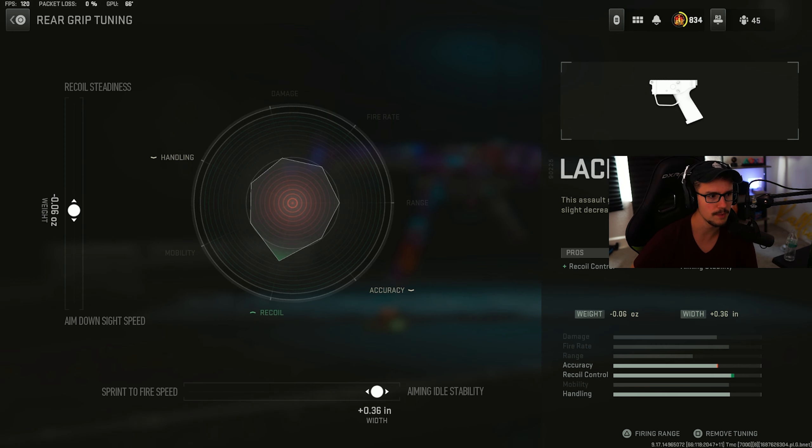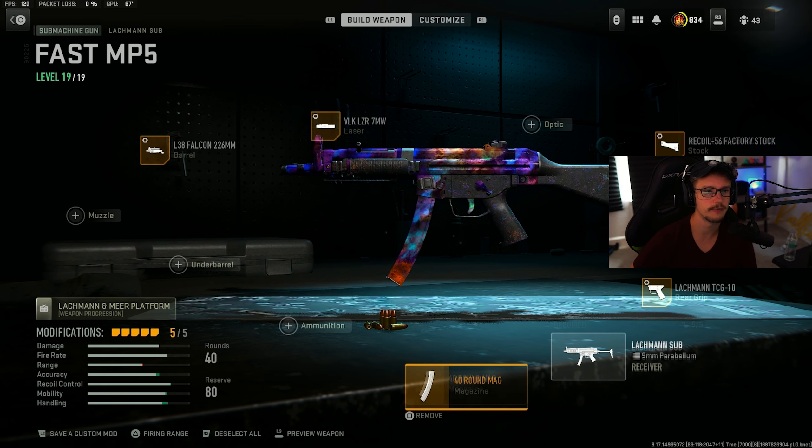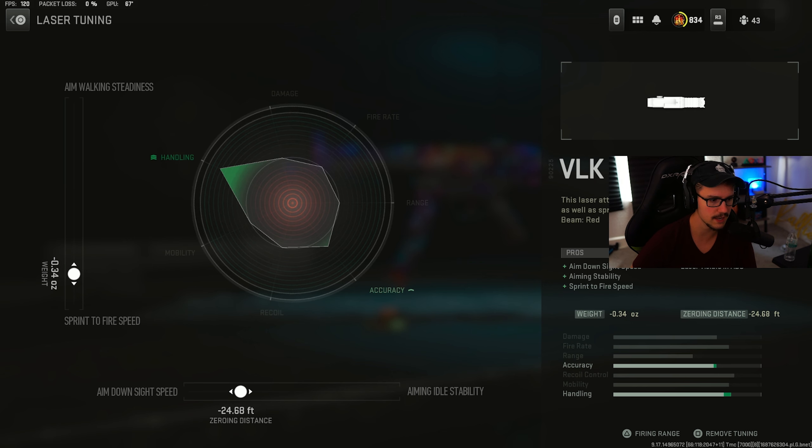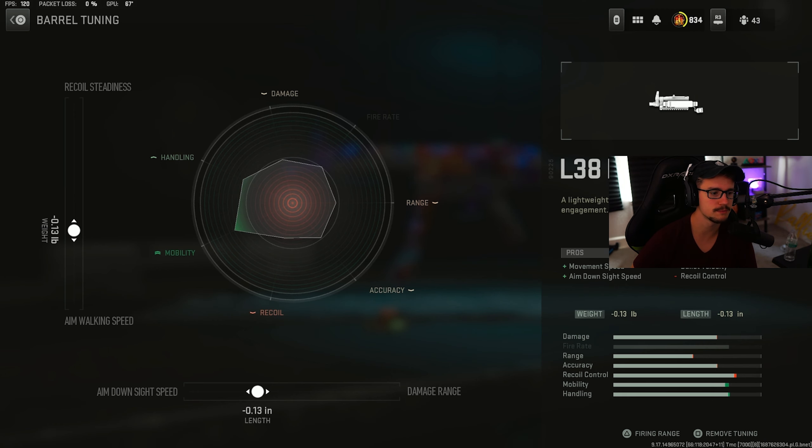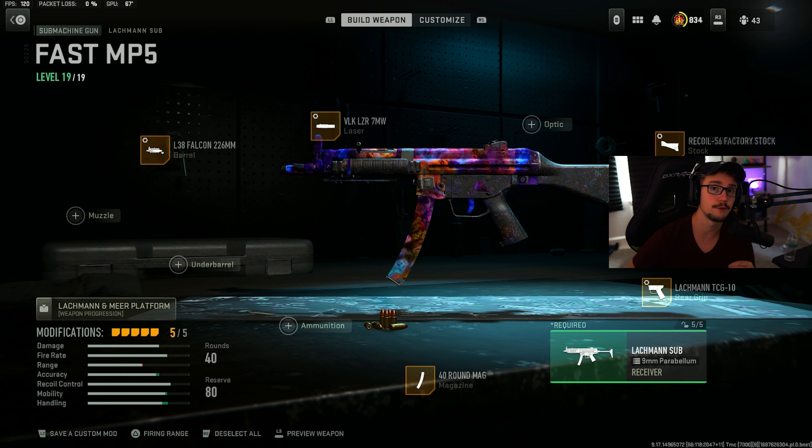I have the Lockman TCG 10 grip tuned slightly for ADS and for aiming idle stability. I have the 40 round mag. I have the VLK laser tuned for sprint to fire and for aim down sight speed. And then I have the Falcon for aim walking speed and for ADS. If you're comfortable with this gun, it's going to shoot a lot straighter than the ISO.